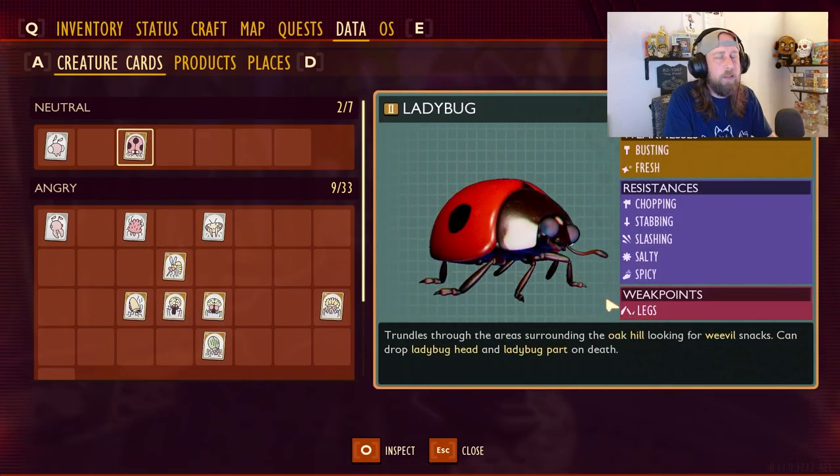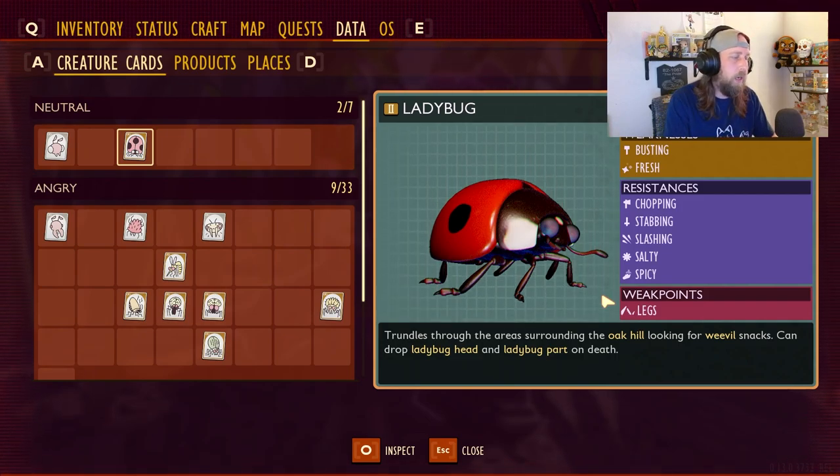Like the ladybug - if you go after the legs you can attack them and it'll do extra damage. But there's a caveat: some weak points are only affected by certain types of damage. So if the ladybug is weak to busting and you're using a stabbing weapon, even if you're attacking the legs it might not work on the weak point. You have to have the weapon type it's weak to and hit the weak point with that particular weapon.